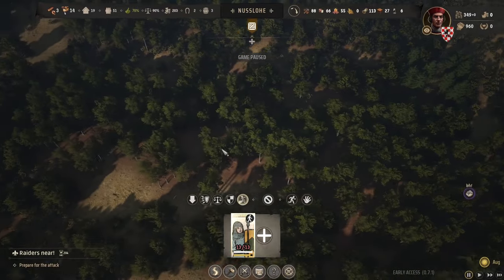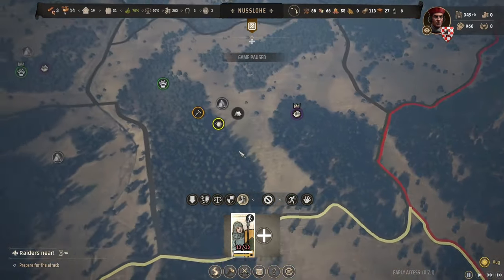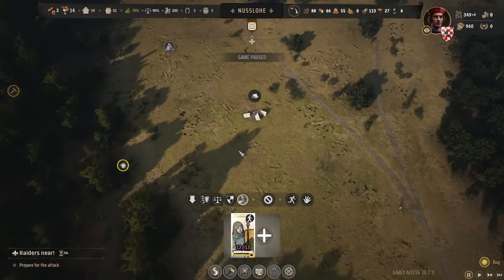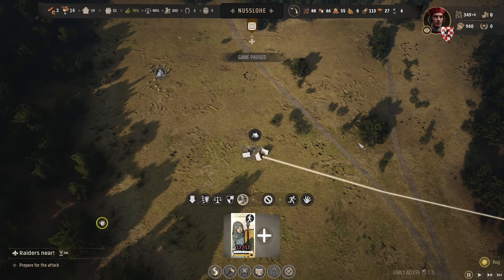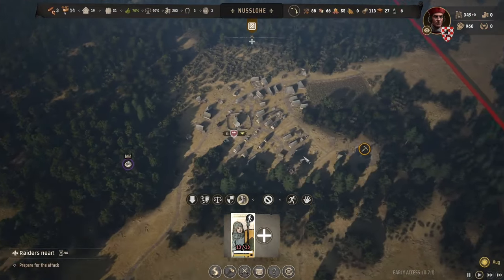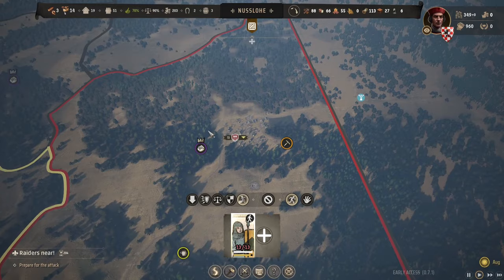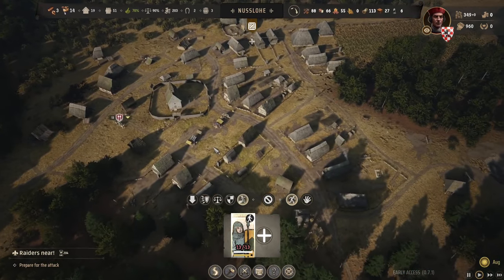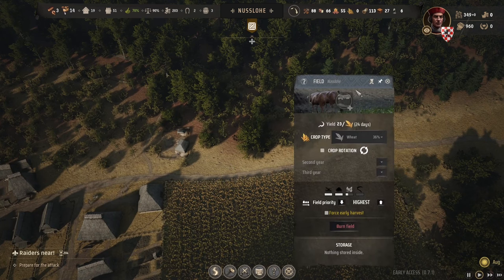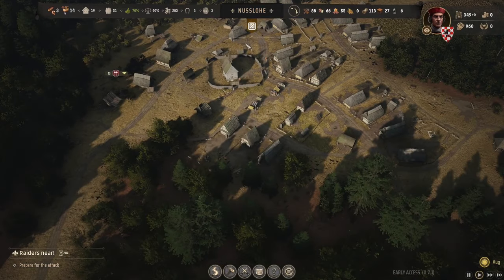I kind of want to go and claim that camp now — free money there. Let's go for it, we've got the army ready. I say let's go for it; I'll just run out there. Hopefully we don't annoy anybody else. It means they're going to be late for harvest which is going to be a nightmare — they've got 24 days to get there and back.